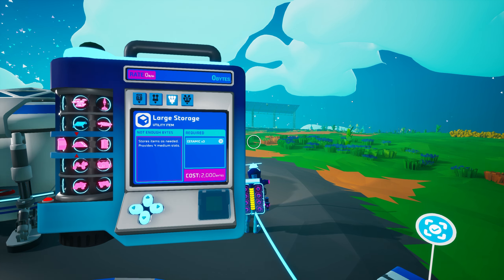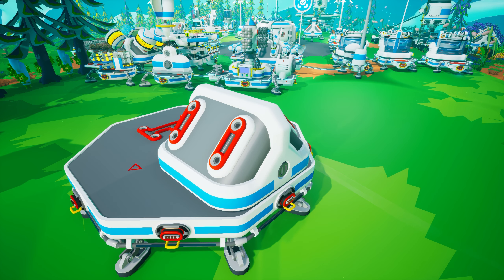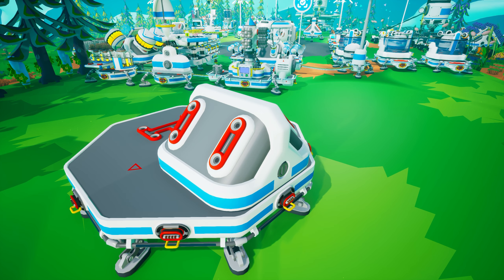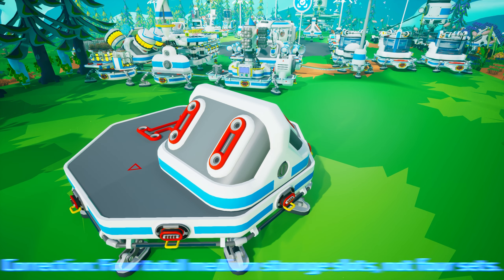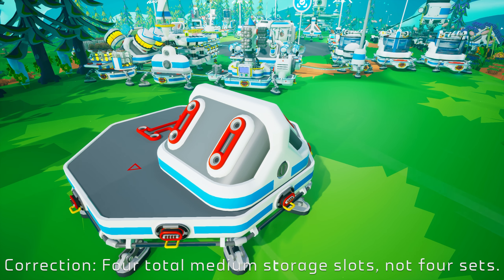Next, we have several large storage options, beginning with the generically named large storage. You can unlock it in the research catalog for 2000 bytes and create it on the medium printer from three ceramic. It can be attached to any large tier three or larger storage slot. It features four sets of medium tier two storage slots, two on each side of its wedge shape.